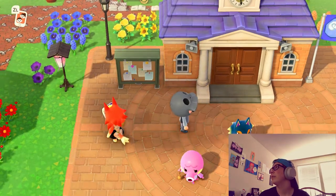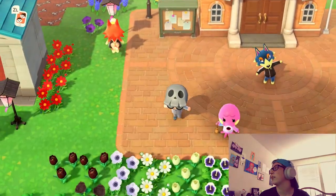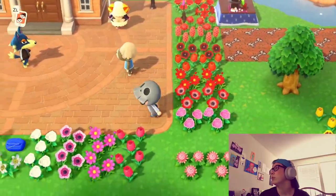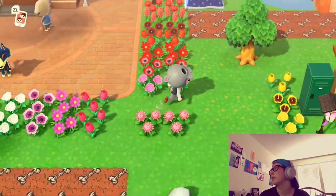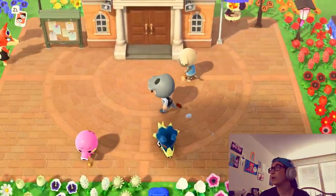This is my plaza. I have a bunch of flowers surrounding it, and I'm trying to make it rainbow order — like white, pink, red, et cetera. There are some blank spots because I haven't been able to get the flowers I need yet, so it's a work in progress.